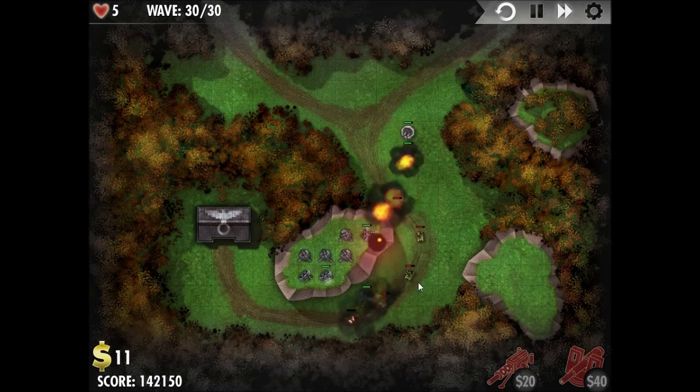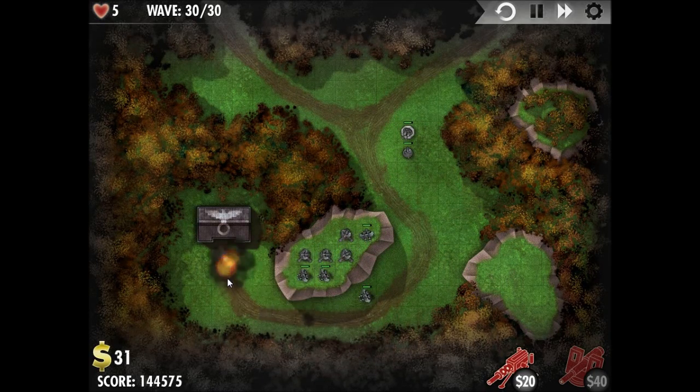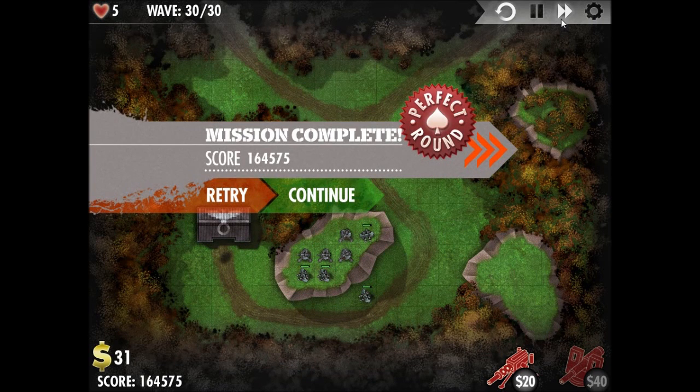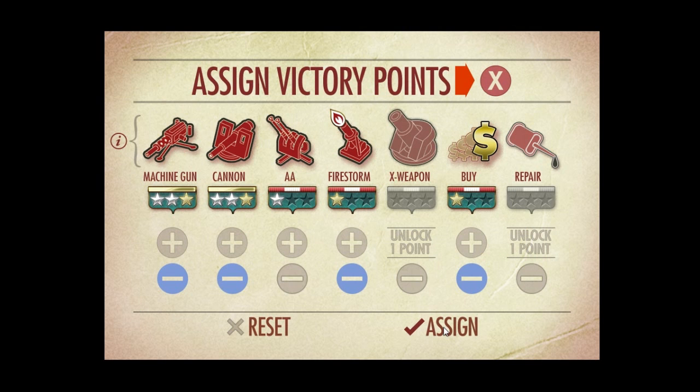Usually bends in the road are a pretty good spot for turrets. This is the final wave, and as you can see, we got a perfect round. This time around, we're going to spend a point here, unlock cannon level 3, and the firestorm weapon.